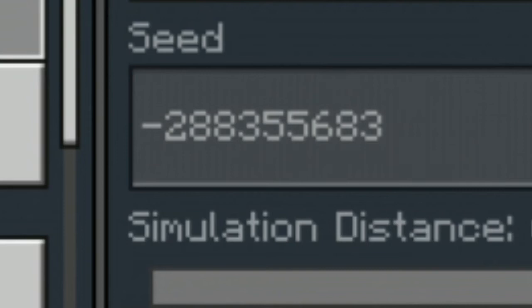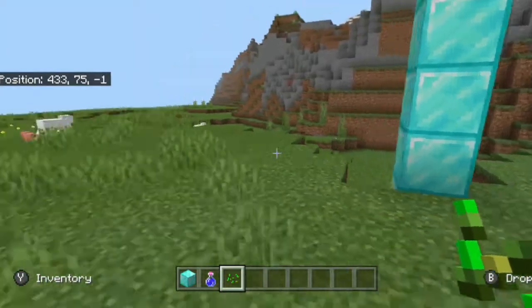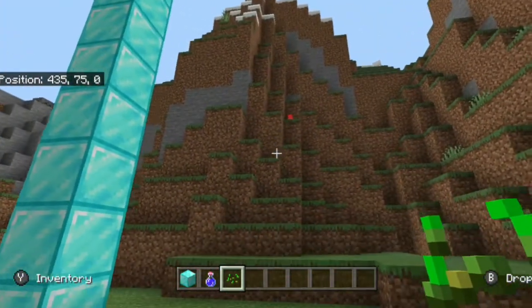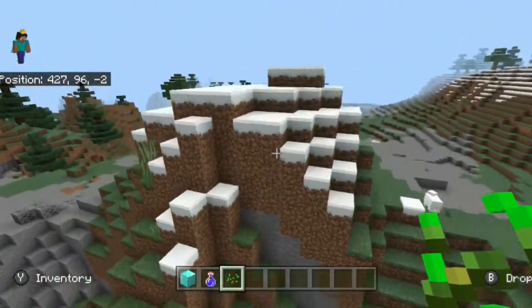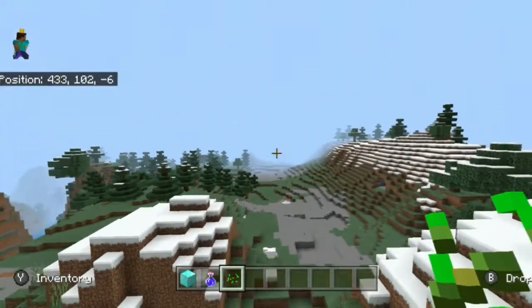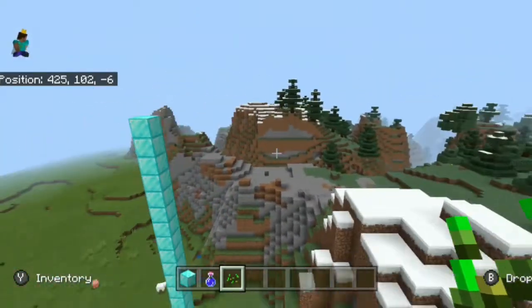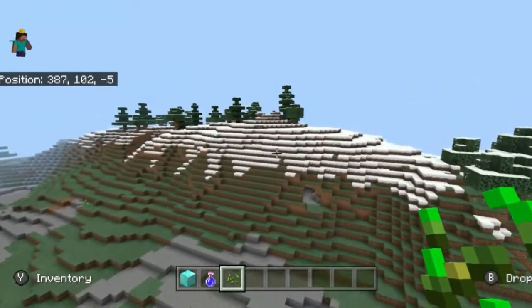By typing in this batch of numbers you'll spawn in right around here, where this diamond pillar is, right on the edge of a plains biome and a mountain biome. If you're watching this in the very distant future these should be the brand new types of mountains, so look forward to some incredible mountain generation. For now you have pretty decent mountain generation, plenty of spruce trees and plenty of snow as well.